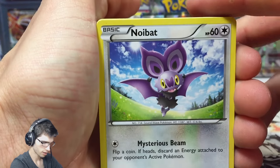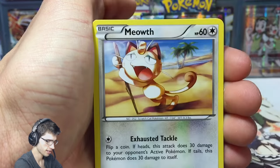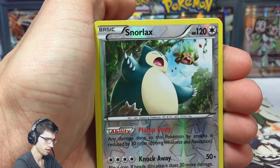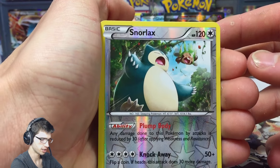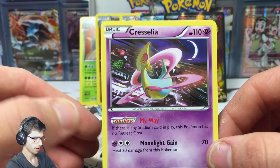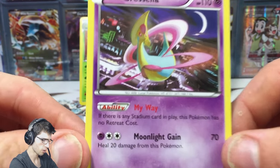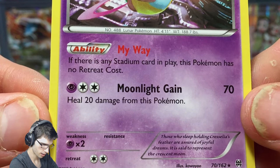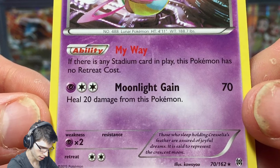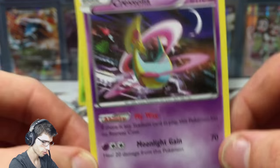We got a Noibat, a Swinub, a Ralts, Pangoro, a Meowth, Wobbuffet, Froakie, Deerling, Judge, a Snorlax which is just an uncommon, and then we have a Cascoon with Moonlight Gain and the ability My Way — if there is any stadium card in play this Pokemon has no retreat cost, so it could be useful.